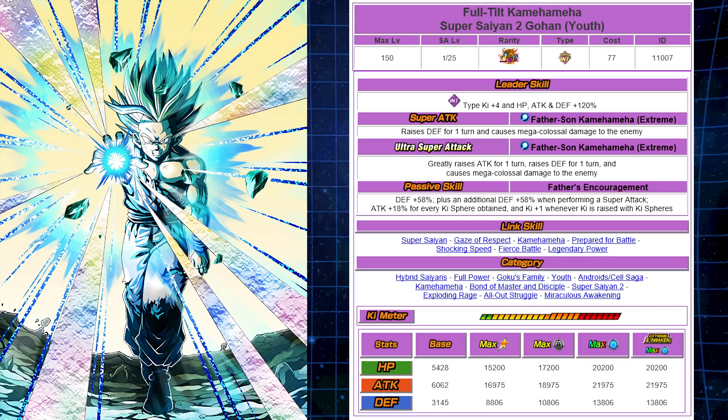The super attack and ultra super attack are very, very upgraded. The Father-Son Kamehameha and Father-Son Kamehameha Extreme — the 12-Ki raises defense for one turn, which is a huge benefit because this unit was a glass cannon before the EZA. They're really going to stack up the defense on this unit, making it more like AGL Gohan. That's a 30% defense increase for one turn and causes colossal damage to the enemy. The ultra super attack greatly raises attack for one turn and raises defense for one turn — a 50% attack multiplier, which is also increased in the EZA — and then raises defense again for 30% and causes mega-colossal damage to the enemy.